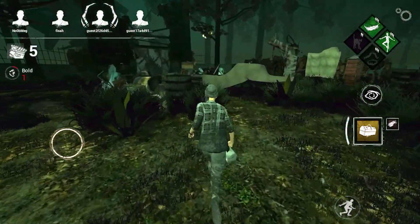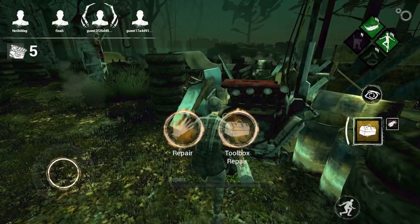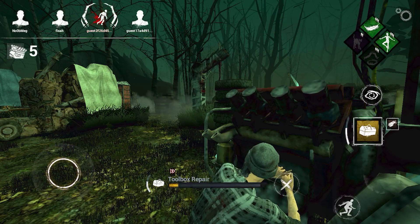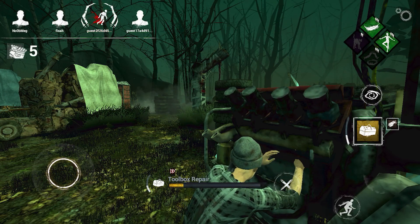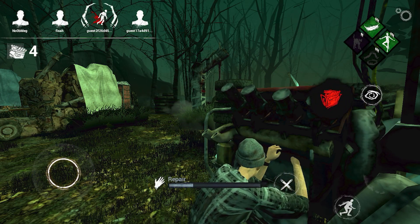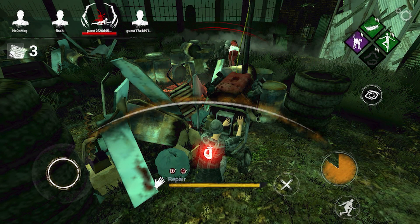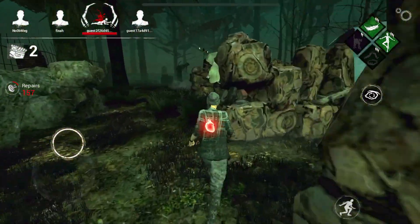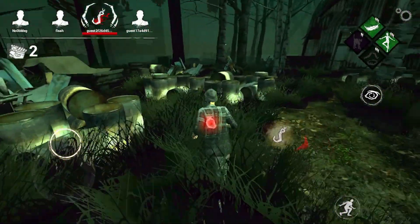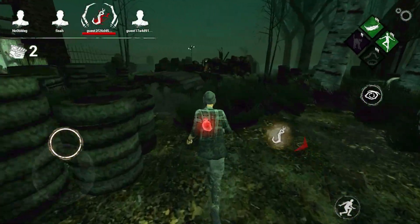I cleansed a totem and then jumped on a generator. We can see the killer is chasing the obsession — the obsession got hit pretty quickly and the claws are moving around them, meaning the killer is chasing them. We were just doing generators and our teammates were doing them quickly too. By the time I finished one generator, because they were looping quite near me, I had to be careful not to get grabbed.